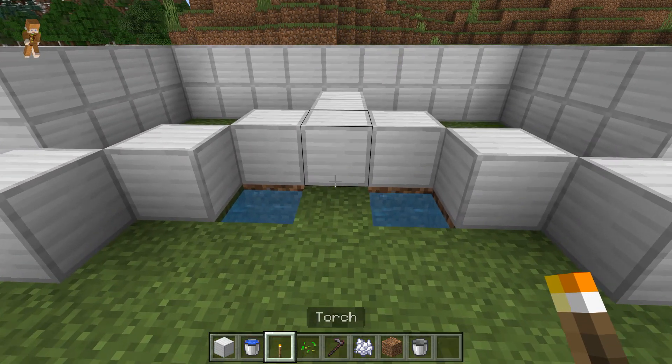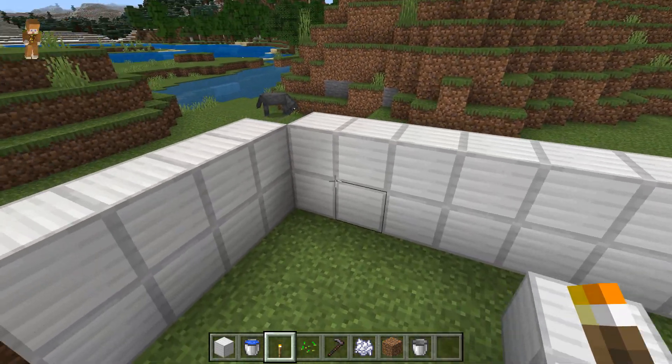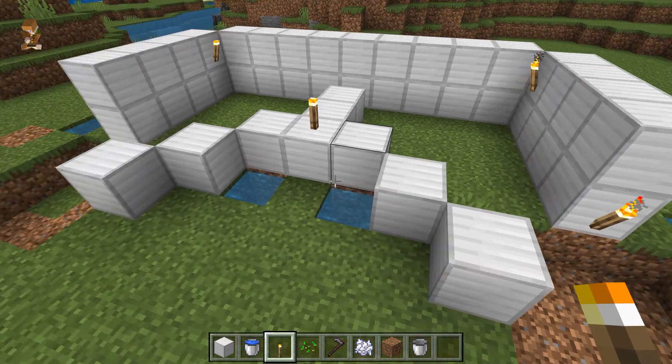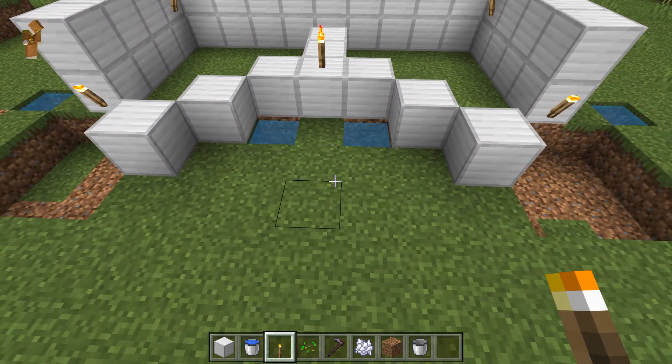Next we put down our torches — five of them — one there, one to the left hand side, one to the right hand side, and then one here, and another one there. The placement's important because otherwise they're going to get washed away.